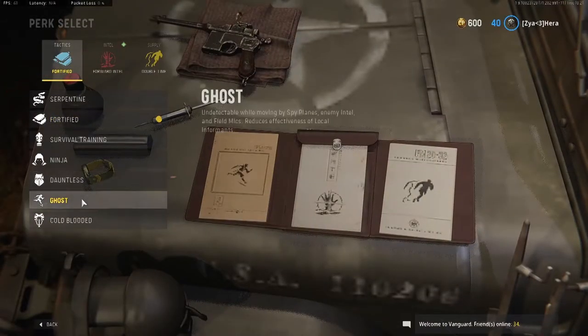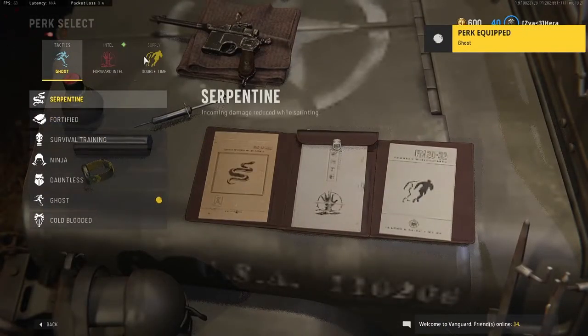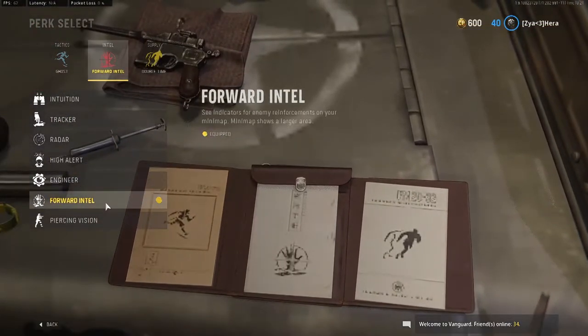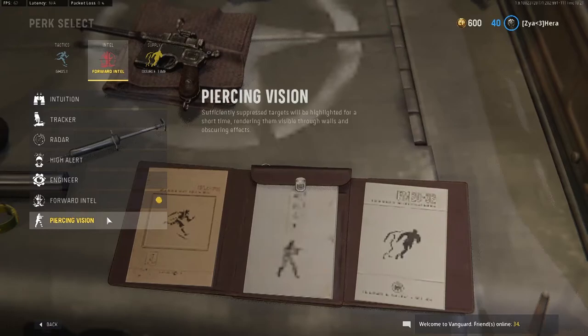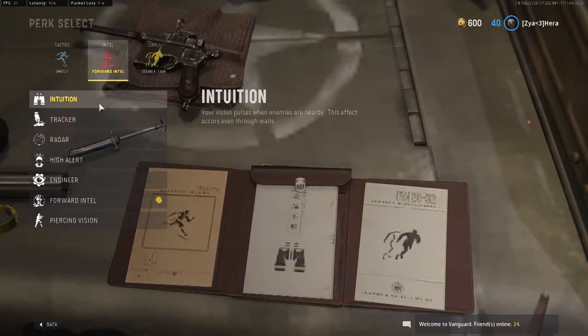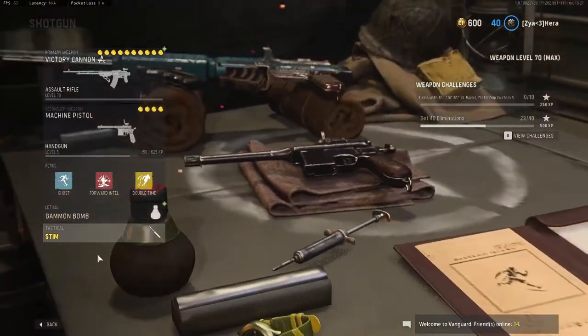For the perks: I'm not running Fortified — I'm running Ghost, Forward Intel, and Double Time. Ghost is for hiding from UAVs, Forward Intel to see where they spawn. Piercing Vision is really good too, another one you can run, or Intuition. Other than that we're running the Gammon and the Stim.